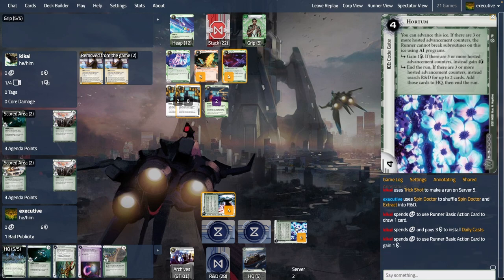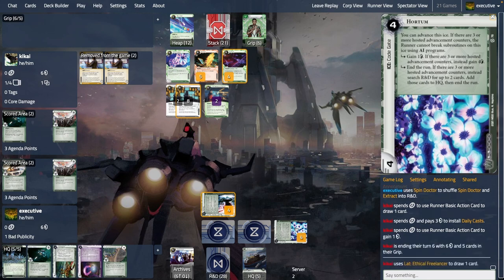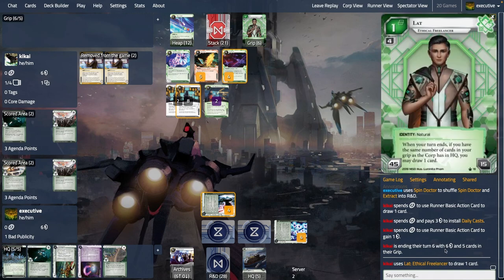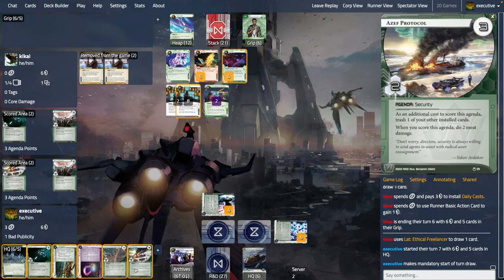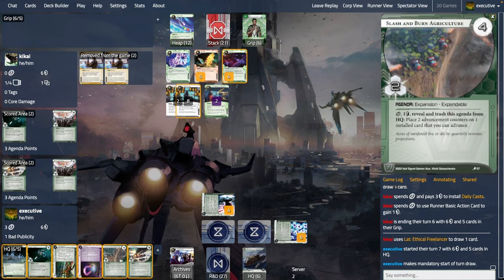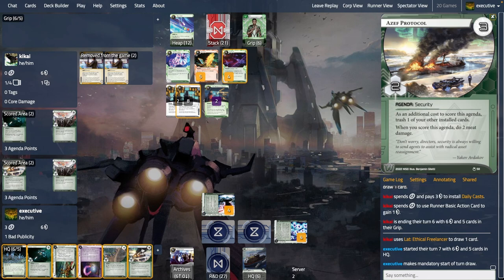Daily Casts fires, there's still nine credits waiting on Environmental Testing — the runner is really swimming in money. But what's lacking is tools; they're digging. There's the Cleaver — they're going for HQ, which makes sense. I was thinking about whether to rez — it has no impact on the game and there's bad pub, so I wouldn't rez. I decided to go 'nah' quickly to make them think there's nothing in the remote — we're on voice call so the mental aspect plays a role.